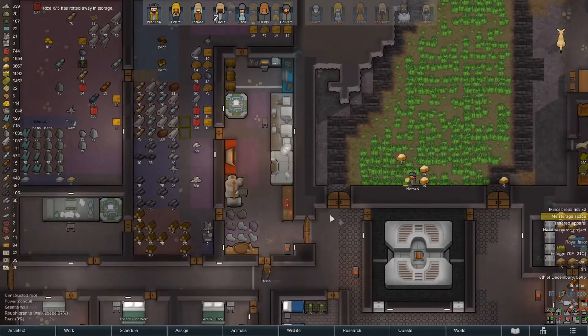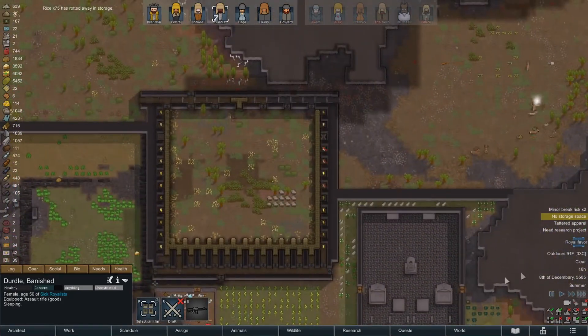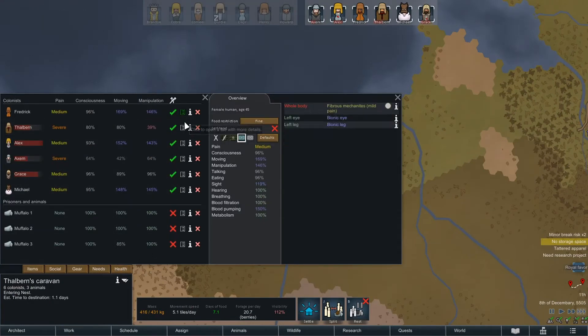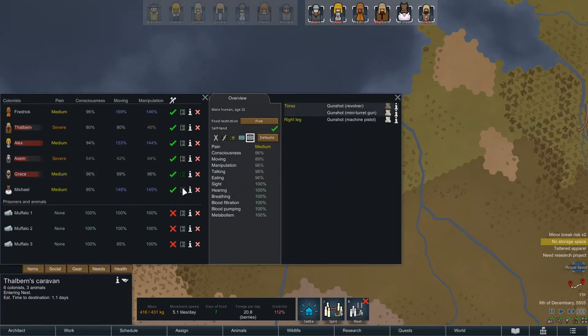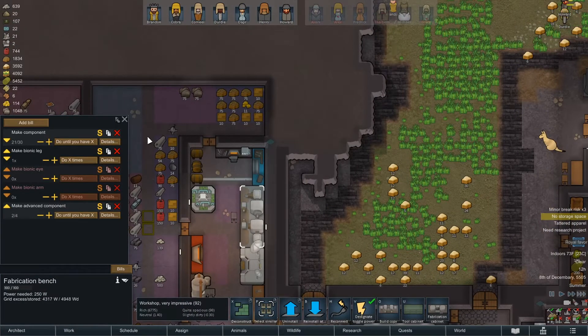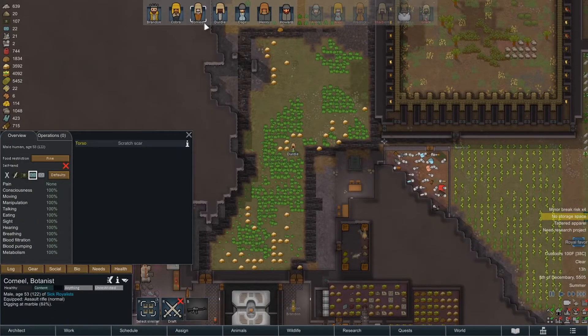Did we ever make our piano? I paused it. Rice rotted away, Dirtle's still asleep. A bit more micromanagement when we don't have all our people here to do work. We can do a health check and see if we're going to have to buy or make any more bionics. Looks like we're okay despite all that abuse — oh, we do need a leg. Alright, we'll make another bionic leg. Torso, right leg, torso — we do have a healer mech serum.